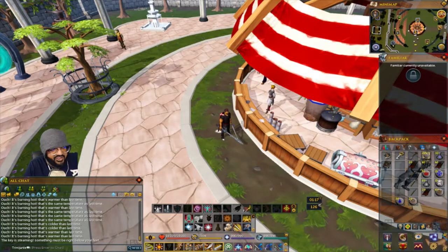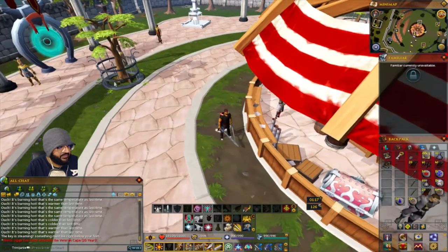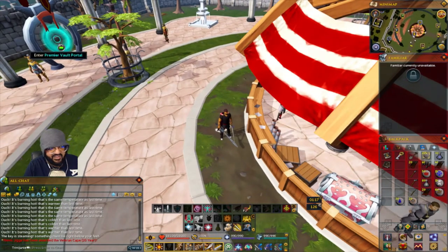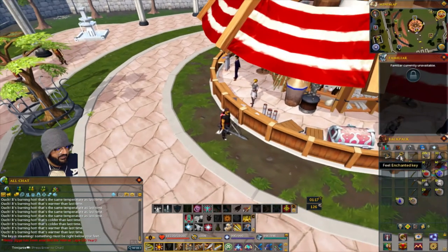For the Grand Exchange one, it's right by this little fenced-off tree next to the Premier Vault and right next to the banker. The key is steaming — dig and you've got the treasure.